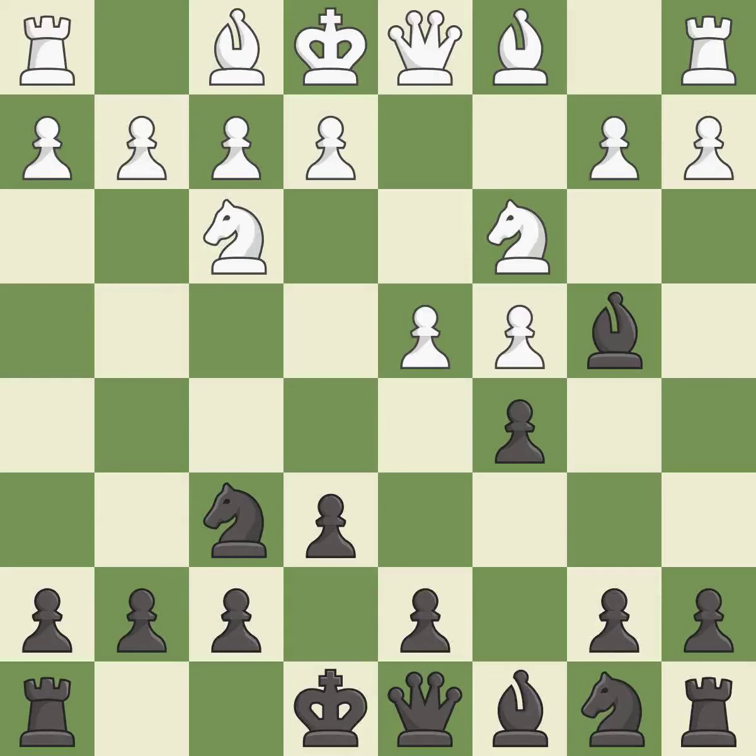c5 takes space in the center, supports the bishop on b4, and attacks the d4 pawn. g3 prepares to fianchetto the light-squared bishop to g2, where it will control the center from the long diagonal.